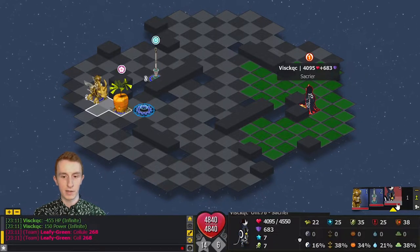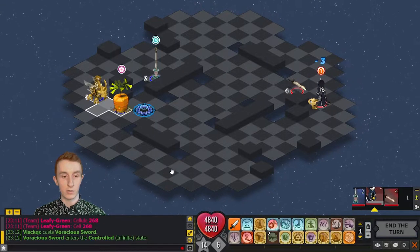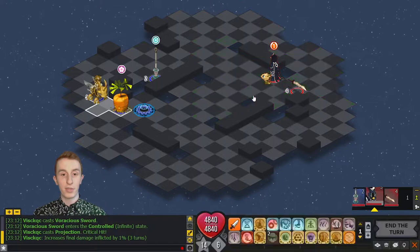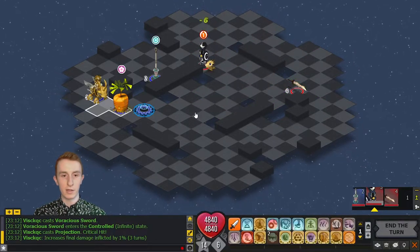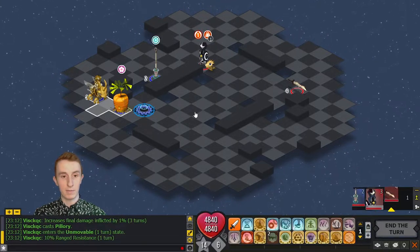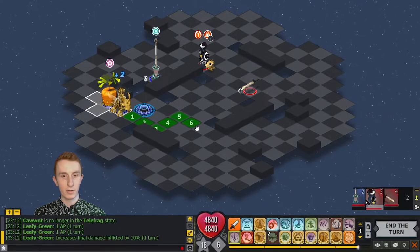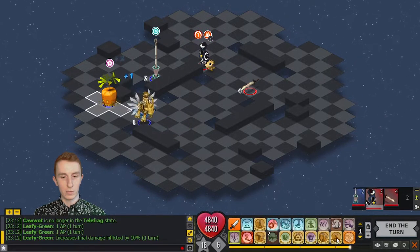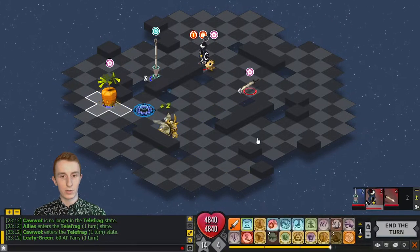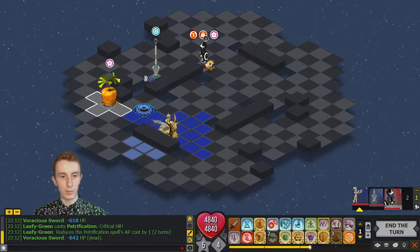He has a Protect so I don't want to start fighting him until his Protect is gone if possible. He's going to rush in — yep, Projection — but the thing with AP reduction is it's actually not terrible for me to start fighting him early only because I can make him lose tons of AP. So his Protect won't matter very much. My goal is to kill the sword, so I'm going to do Mummification and Petrification to kill the sword and start charging Petrification for future turns.